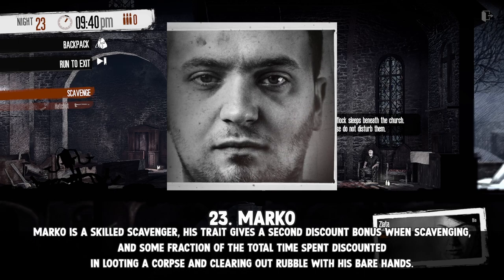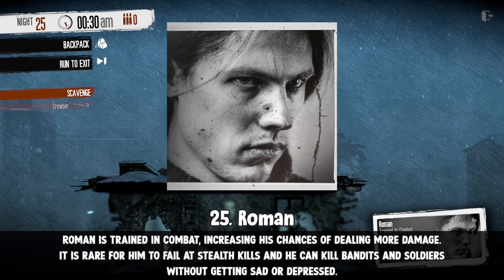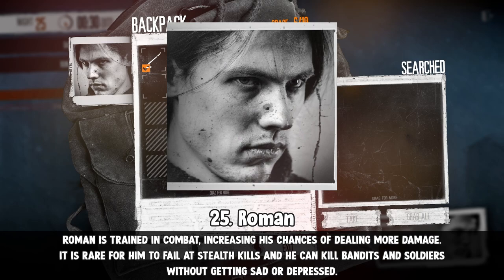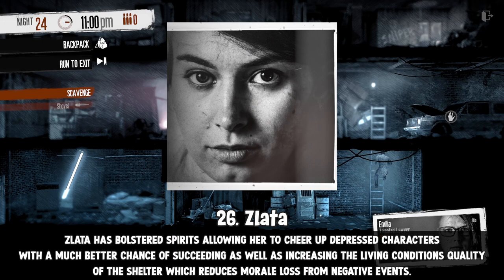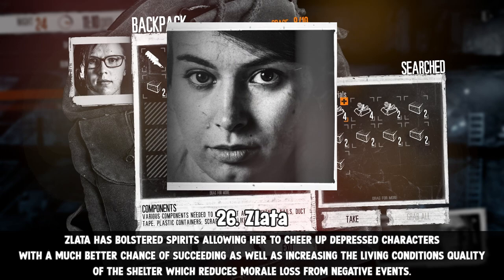Pavle is a fast runner, able to run faster than all other playable characters. Roman is trained in combat, increasing his chances of dealing more damage; it is rare for him to fail stealth kills, and he can kill bandits and soldiers without getting sad or depressed. Zlata has bolstered spirits, allowing her to cheer up depressed characters with a much better chance of succeeding, as well as increasing the living conditions quality of the shelter, which reduces morale loss from negative events.